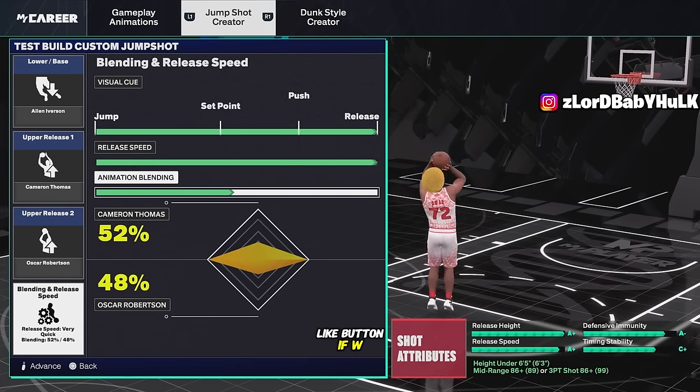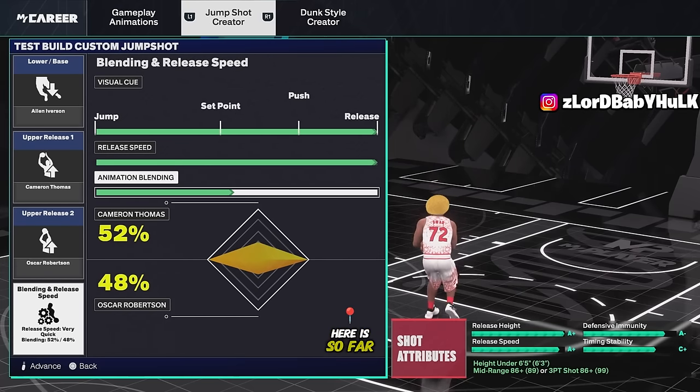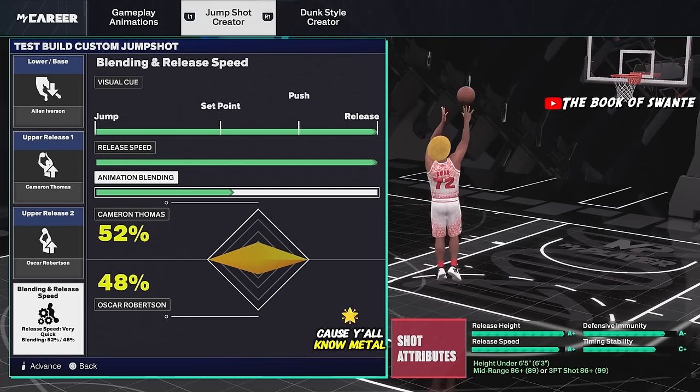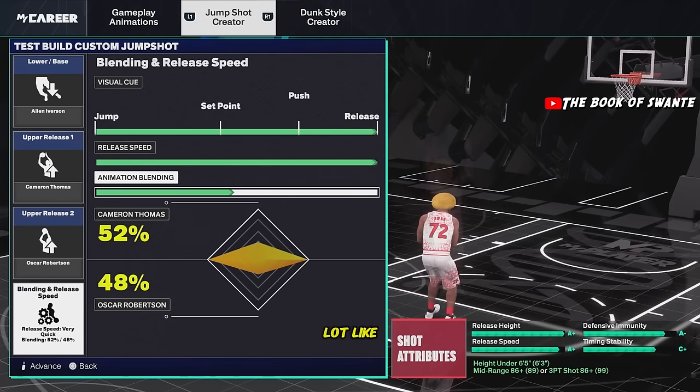Here's my favorite jump shot so far - it's the most consistent. It's the Baby T man. It has a nice release height. Kyrie and Cam are not as good; I have more control over this jump shot. I also use this on my lock too.